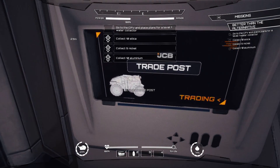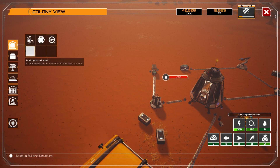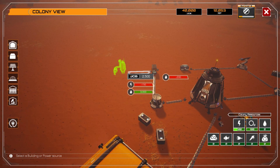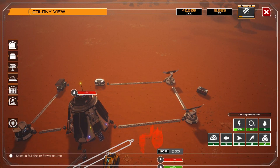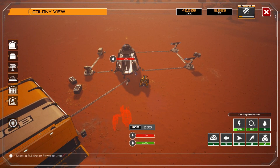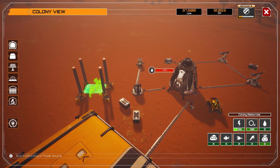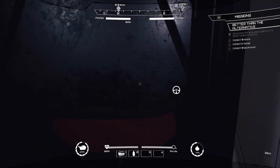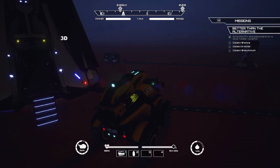Water supply! We need one water collector. Where shall we place it? This area is reserved for our amazing solar power plant, so I'll have to place it here. The requirements are 10 silica, 5 nickel, and 10 aluminum — and we already have some aluminum, so we can transfer that right away.